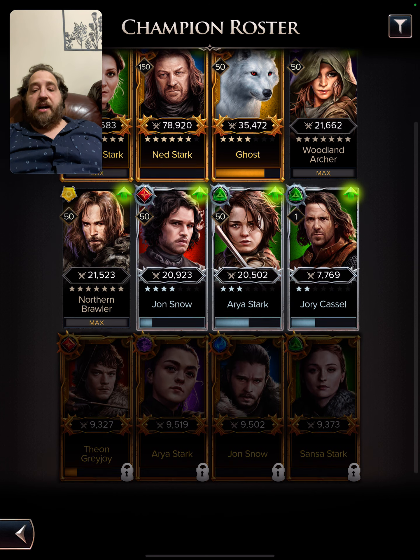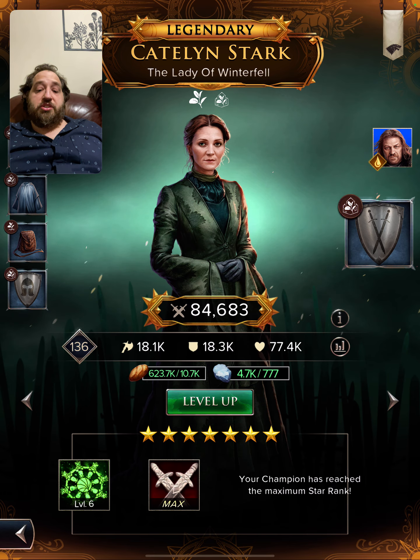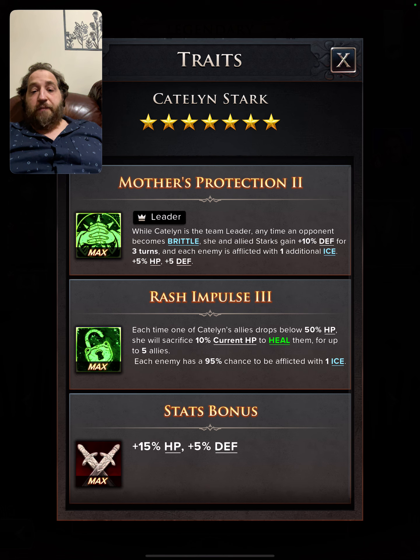We are going to go with the Stark faction — as you could see, all of them have to do with ice and getting brittle. However, I am going with the best of the best for this team. We're going with Catelyn Stark, and she is going to lead us into victory. While she is the team leader, when someone becomes brittle, her and the Starks gain 10 percent defense for three turns.